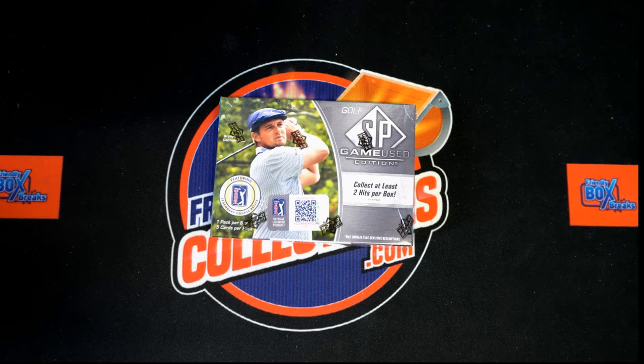Here we go — 2021 Upper Deck SP Game Used Golf hobby box 281. We've got our owner names and our last name letters. They're going to get randomized seven times each, paired up on the spreadsheet, and we dig in.